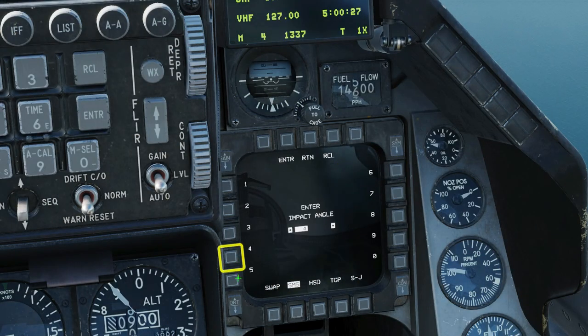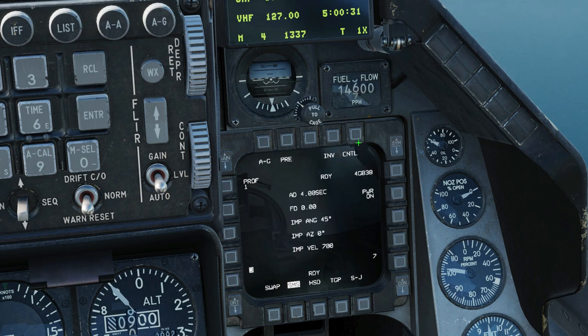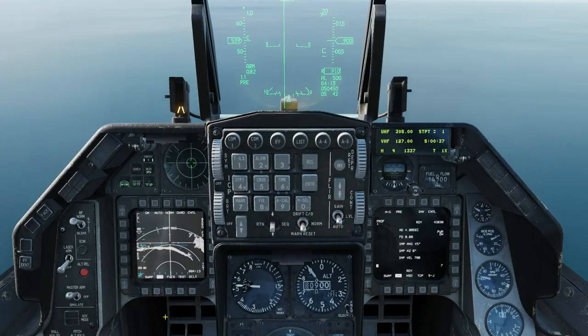Press CTRL for some JDAM setup options. Changing the impact angle to 45 degrees, then press enter. CTRL again to back out. Note that the selection is applied to both stations. As we're attacking SAMs, I'm going to set my MCON to quiet.